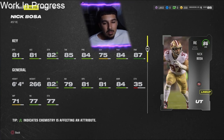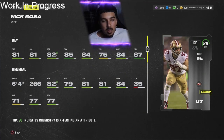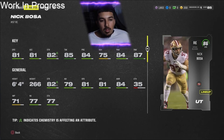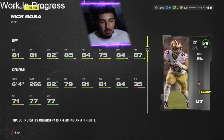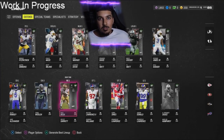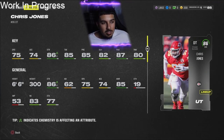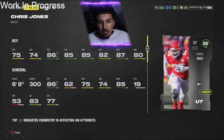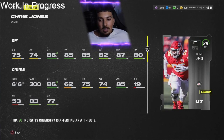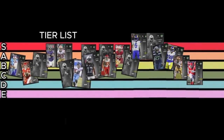Nick Bosa — 81 speed, definitely thought he'd be faster. 87 finesse move, 75 block shed, 84 power move. He's going to be phenomenal in the pass rush but you've got to do it all, especially day one when people are running the ball heavily. I'm giving him a B. Aaron Donald is actually faster, which makes Donald look even crazier. Chris Jones — one of the best DTs in the game. 87 power move, 80 finesse move, 82 block shed, 75 speed. He's always glitchy with crazy sheds at DT every year. Going with a low B minus or C plus for Chris Jones.